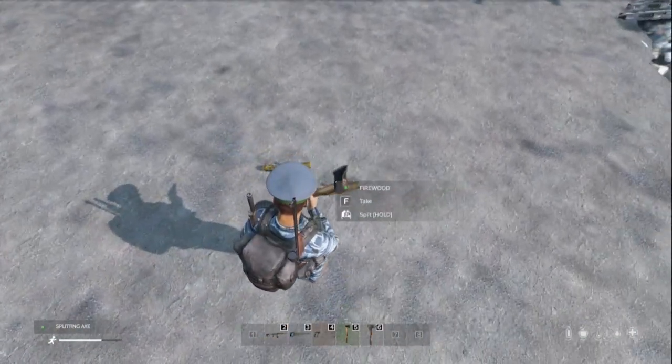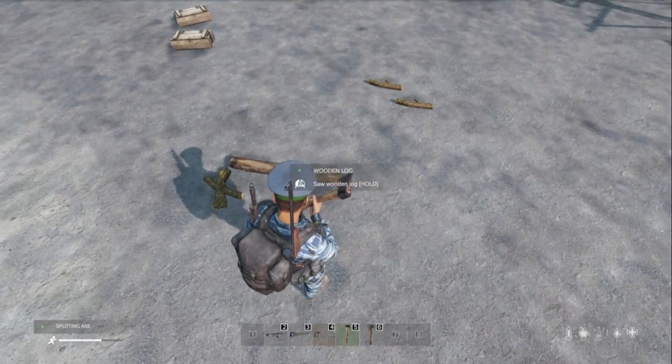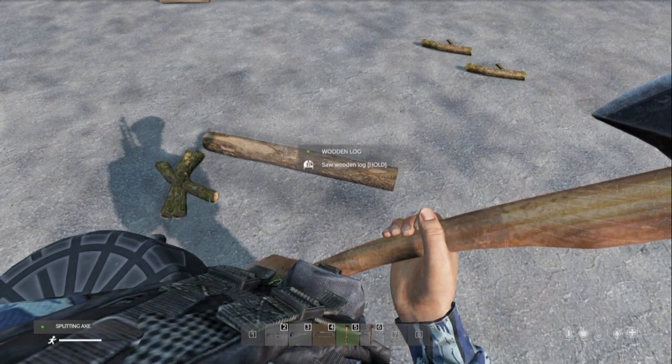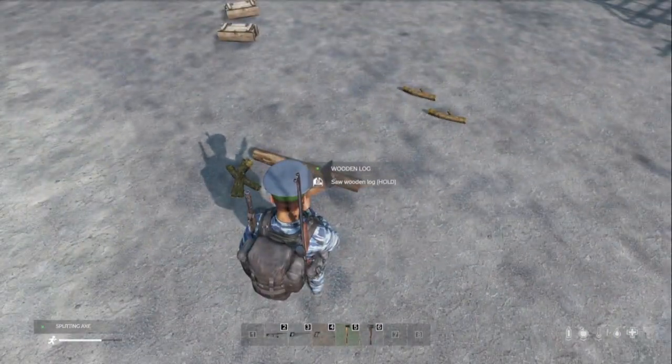These little ones are just good for firewood, so you don't want to mess around with them. You want to get the big wooden logs. And be very careful — because if you've got your axe or your hatchet in your hand, you'll see the tooltip come up to saw a wooden log. But if you do that to the log with an axe or a hatchet, you just end up with some more firewood, which you don't want.